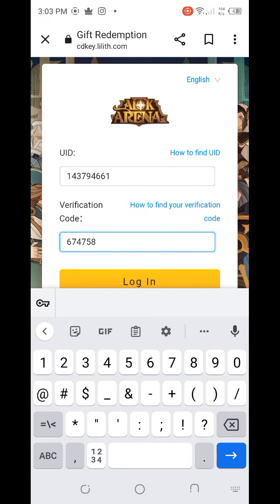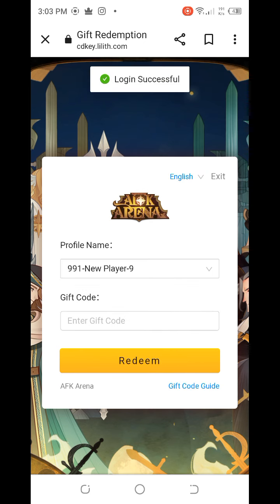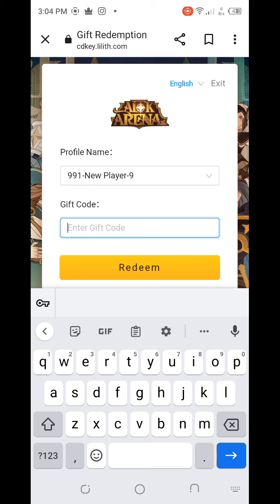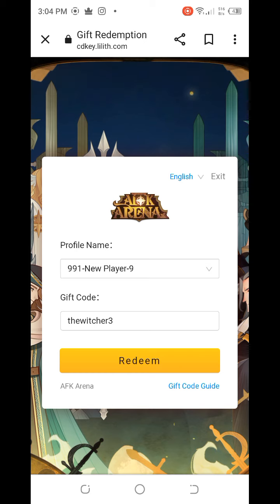After entering both the UID and verification code, press the login button and you will be logged in. Now you have to enter the gift code. Our first code for today's video is 'THEWITCHER3' — T-H-E-W-I-T-C-H-E-R-3. After entering the code, press the redeem button. Exchange successful — the reward has been credited to my account.